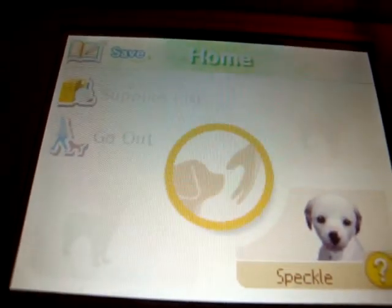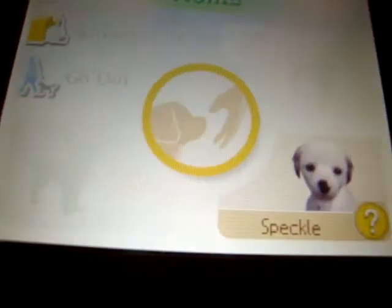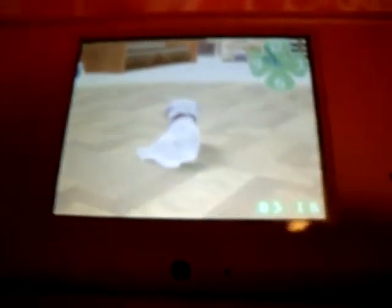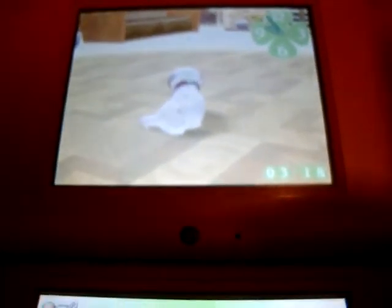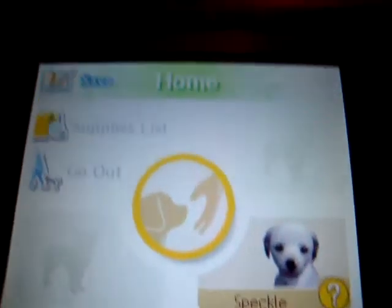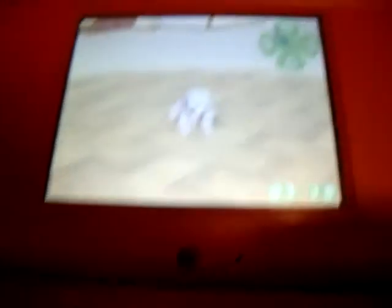Now we're back home, and there's some things I must tell you. To get the right dog for agility, it has to be a pretty big one — maybe like a Dalmatian or Jack Russell Terrier. Not really a Chihuahua; I don't think those are fast runners. And you want to get one that's really good at a lot of things, like my dog Speckle.